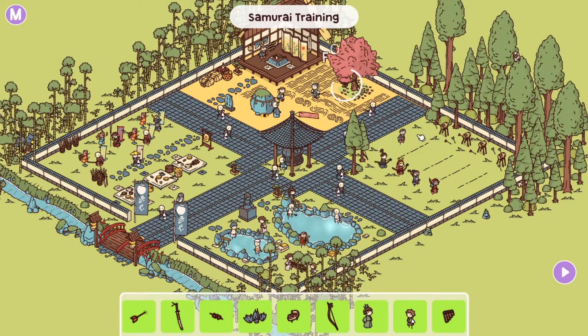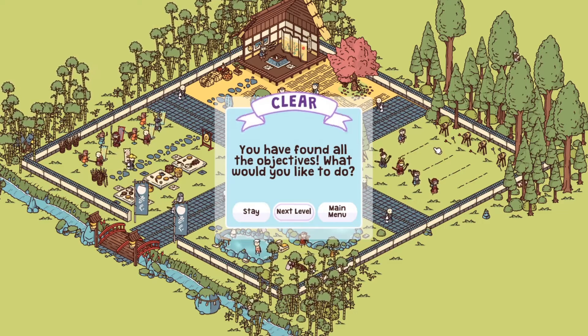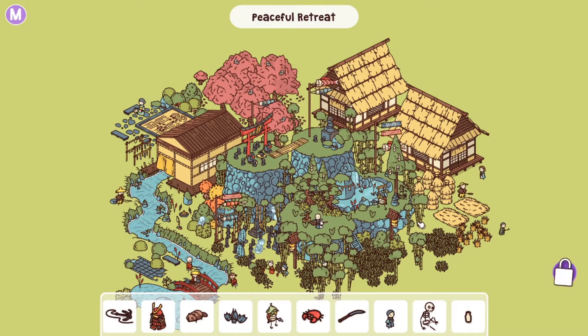And the pan flute — just relaxing under the trees playing some music. You can see the banjo and the flute right there. That concludes Samurai Training. Moving on to A Peaceful Retreat.